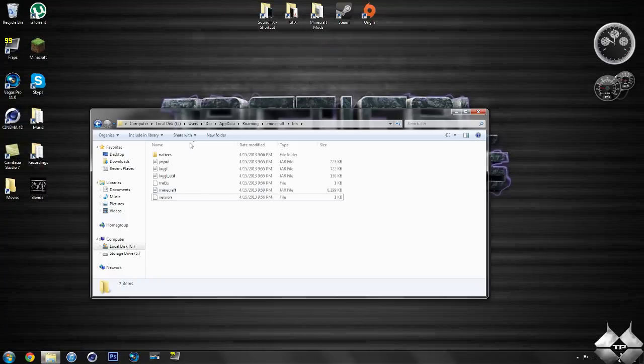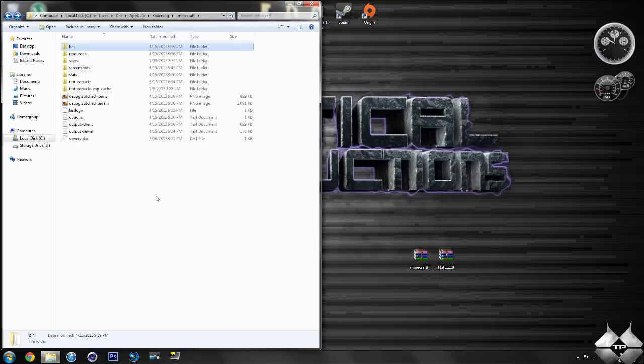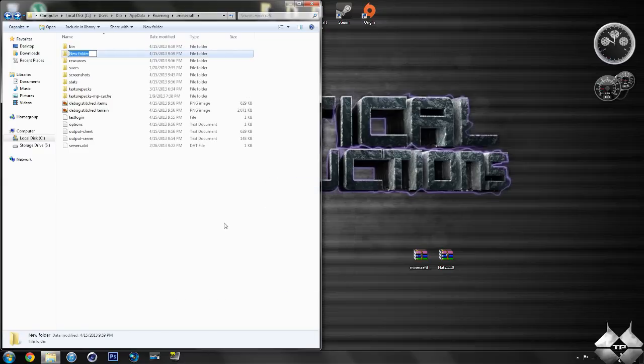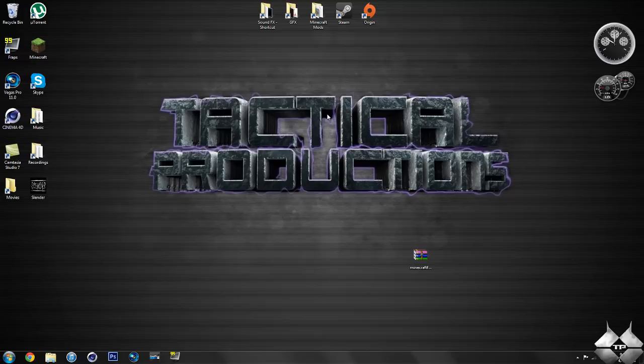Bring the bin folder back up, hit Back so we're back in the .minecraft folder. Now you're going to need a Mods folder in your .minecraft folder. If you don't have one already, you'll need to create one — right-click within the .minecraft folder, go down to New, then select Folder, and rename it Mods — M-O-D-S. Now open that up and simply drag the Hats mod into the Mods folder. Close down the Mods folder and that's it — you're done installing the mod. Please leave a comment down below suggesting mods for future Mod tutorials. Thank you for watching, I hope this video helps you guys out, and I will see you guys next time.